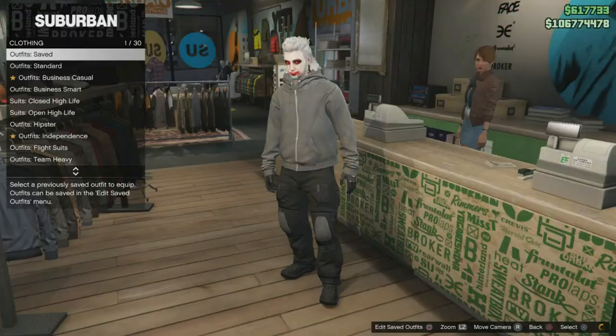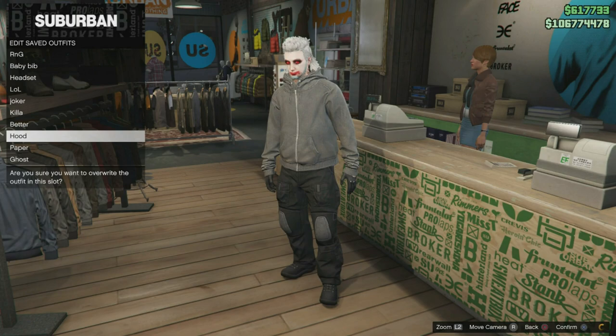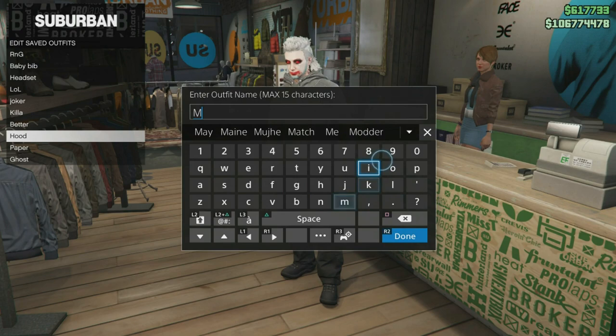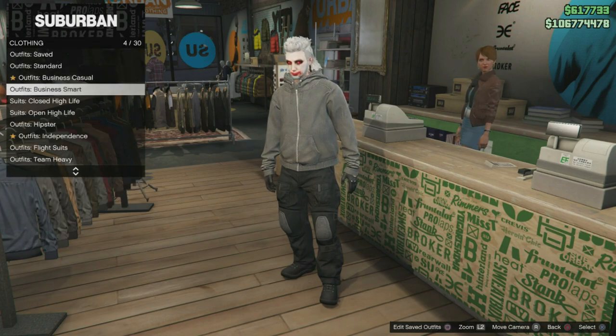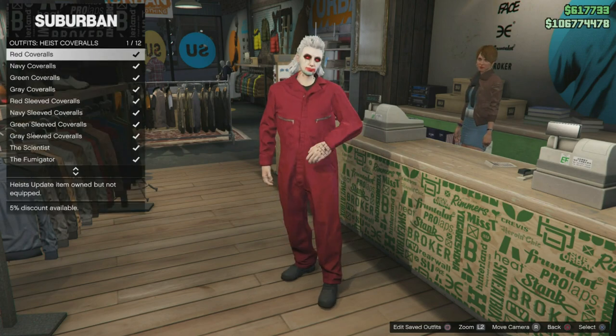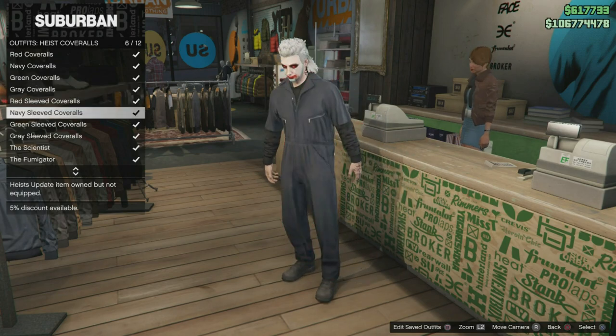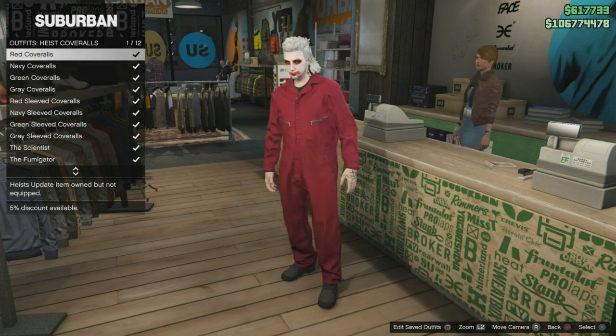Save this outfit as a new outfit in your saved outfits — I'm going to save it with a modded name. This one is going to be modded and the best one. Now equip the heist coverall again — choose from the three: yellow, blue, or black. I'm going to go with black this time.